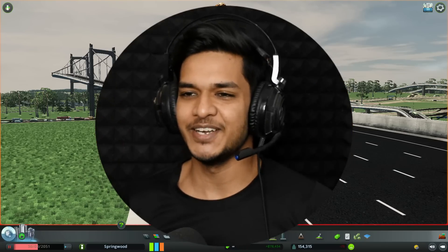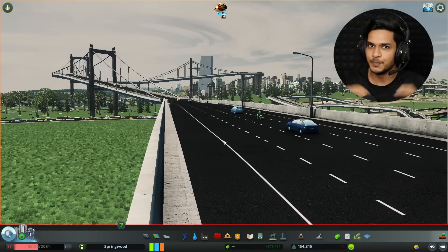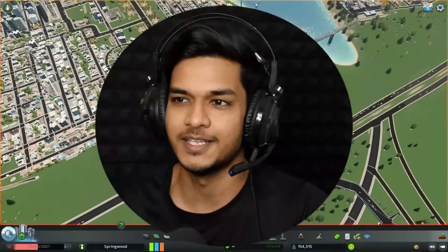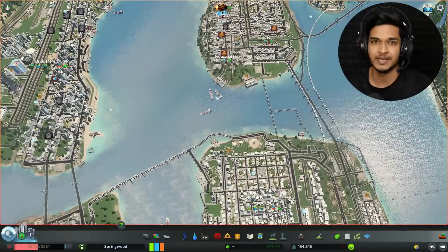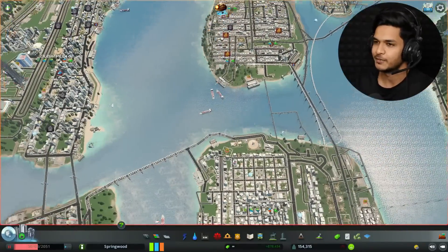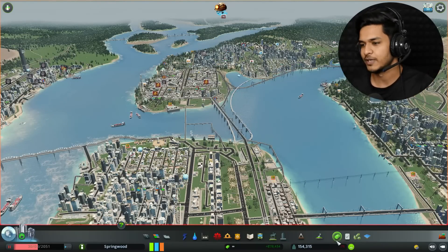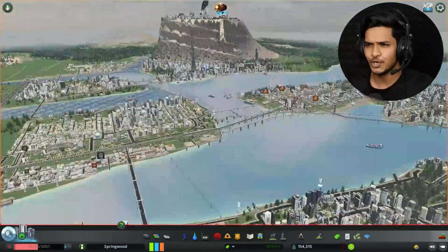Hey gamers, my name is Abu and welcome to another new episode of City Skylines. In today's episode, we are going to make a poop island in our city because our city has a lot of pollution. We have left all the bad water in the city, so our water has been very polluted, people are getting sick, and many are dying. I thought this problem will be solved in today's video.